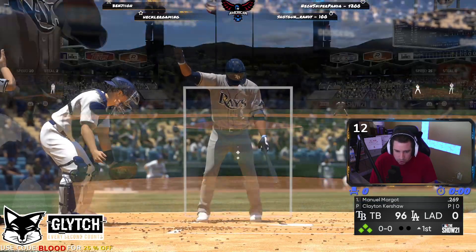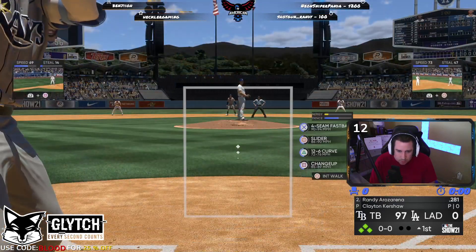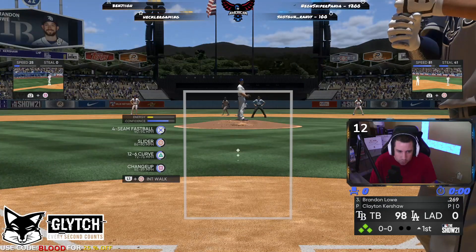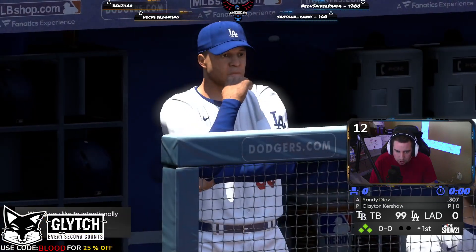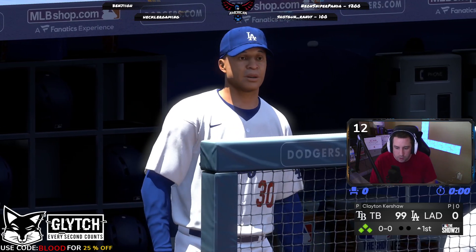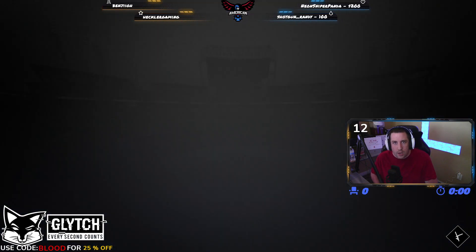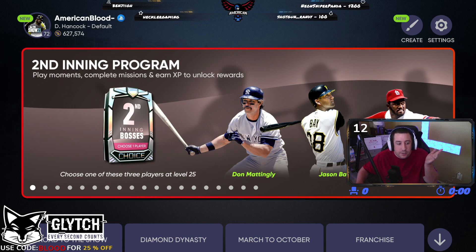Hope this helps somebody out. You can get a bunch of XP, get those Second Inning bosses, and eventually get 650,000 XP for that free Live Series diamond. Now we've reached 100 runs, so on the main controller we're going to quit, confirm exit, and it's going to show us how much XP we earned. It says 515,000 — that's not real, it glitched out. It's actually about 13,500 XP.